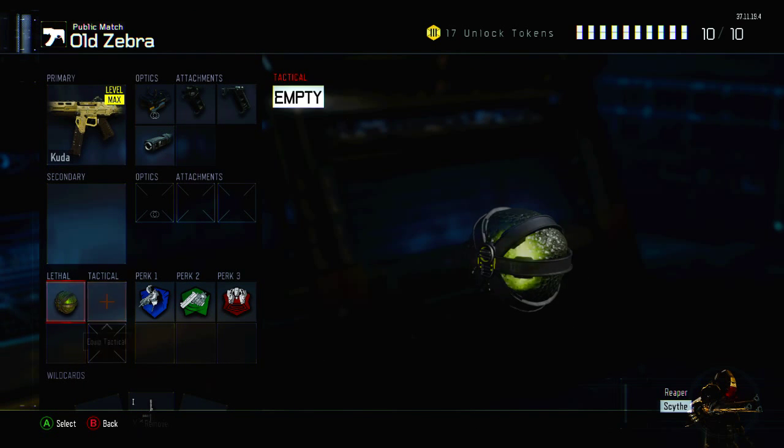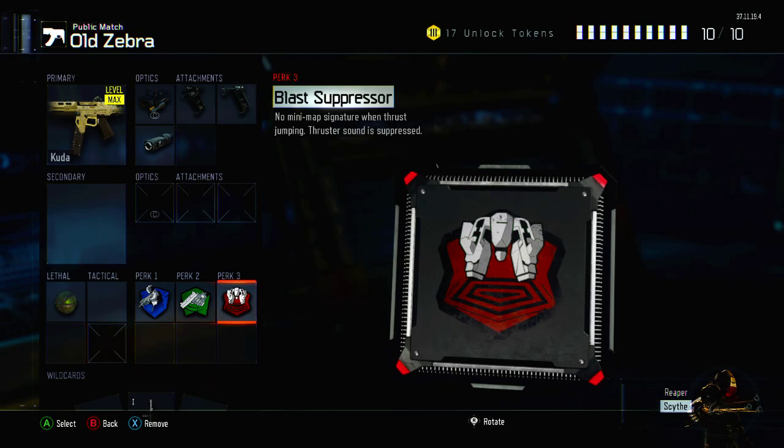And then it has a Semtex, Ghost, Fast Hands, Blast Suppressor. And then your Specialist, as you can see in the bottom right corner, is going to be a Scythe.